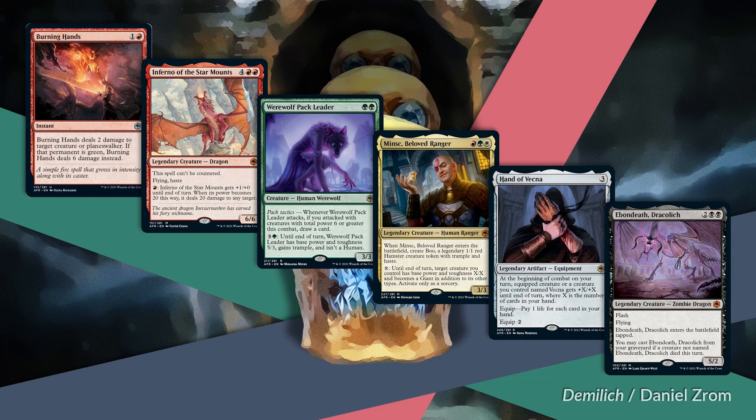The fail case isn't terrible—two mana to deal two damage to a creature or planeswalker isn't embarrassing. And some percentage of the time, when the target is green, it deals six damage instead—a really big game. Two-mana instant that deals six? Sign me up. But it's not my thing. If the numbers were tweaked so that the base rate were closer to a one-mana shock and it did extra damage to green, I'd be into the card.